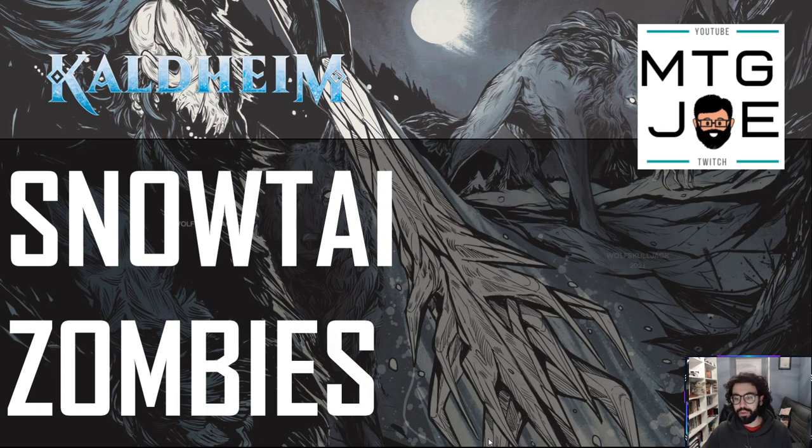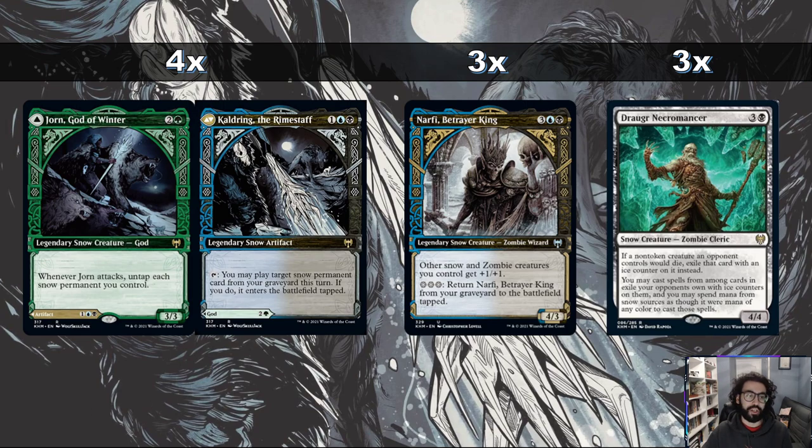So jumping into it — with Kaldheim there are a bunch of zombie synergies and snow. Snow is basically you have basic lands that have the subtype as snow, so you have snow-covered swamps, forests, mountains, plains, islands, and then you have snow creatures. There are certain synergies and interactions that pair with the snow. And kind of the main card, and one of the cooler cards from the set in my opinion, is Jorn, God of Winter.